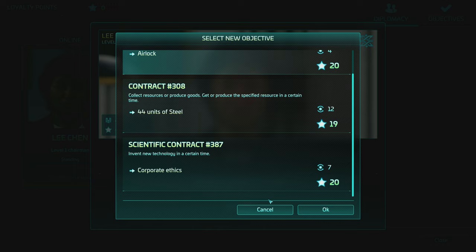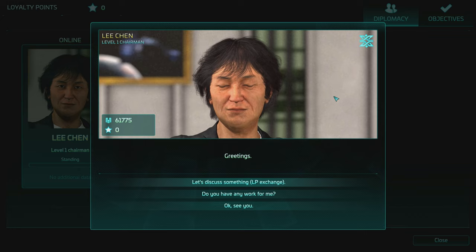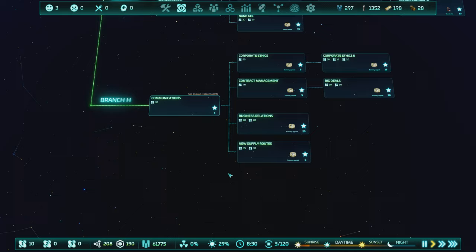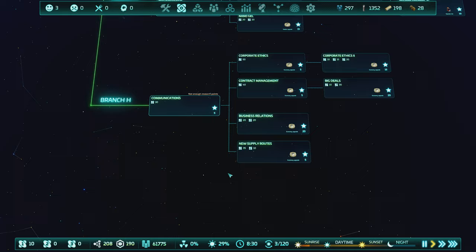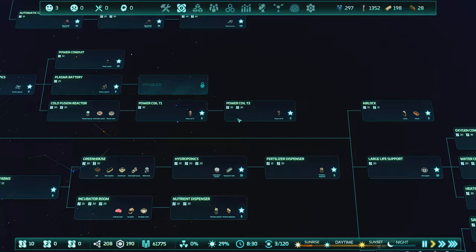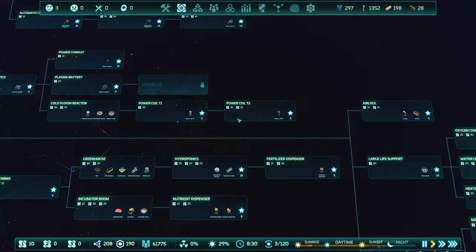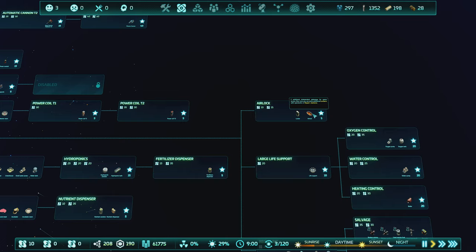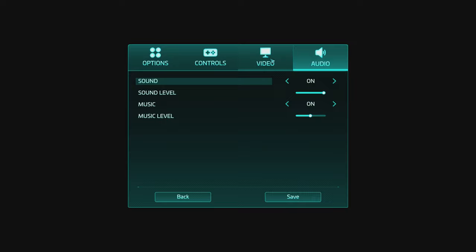Looking for the airlock in the tech tree - it's in Module Assembly, under Advanced Life Support, way over here. I'd have to research Advanced Life Support and then get to Airlock from there. Getting that rewards me with space for one spacesuit and the airlock itself. The UI text is quite small at 4K - I apologize for that. Let me check if the UI can be scaled in settings.